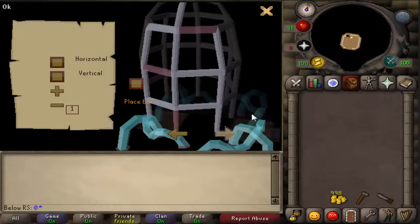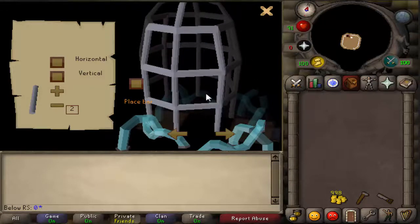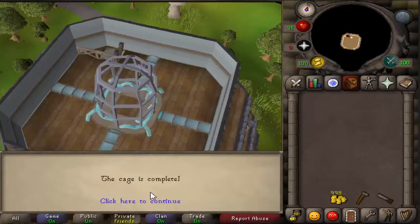After that, go back to the right side and do horizontal two, place bar. Then horizontal two again, then vertical two, place bar. Now it should be done and the cage is complete.